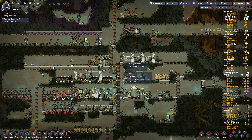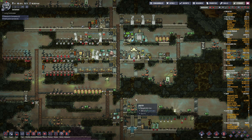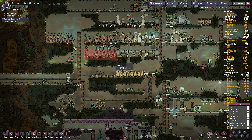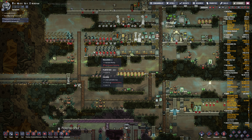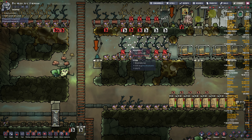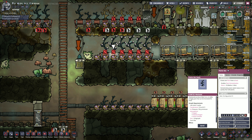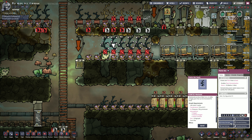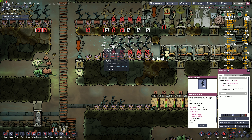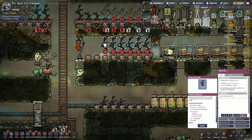I think the only thing that's using water right now is that research station. There's no place for the seeds to go. Oh, what just happened there? What the heck? I thought I cancelled the pickup. I think something just broke there - no harvest pending.